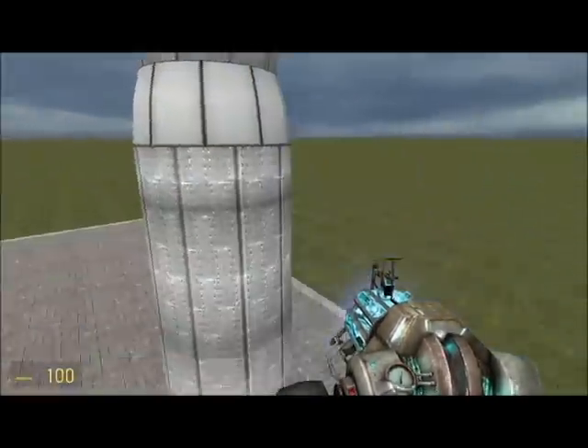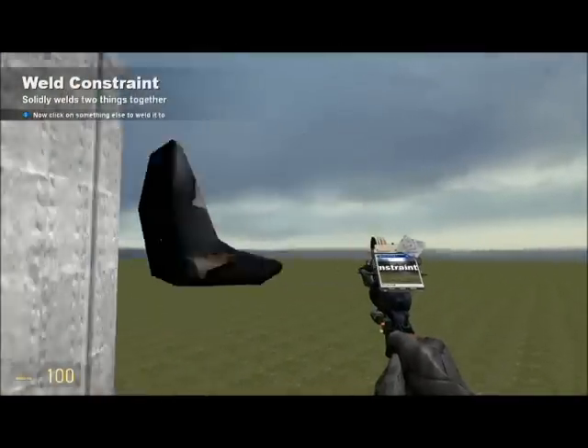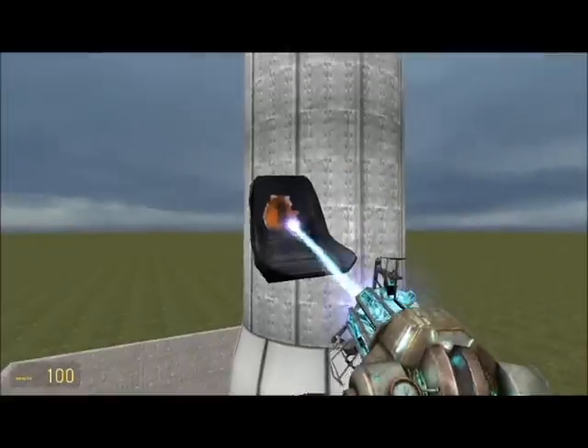Freeze it, get weld, click on the chair and then the rocket. Then go to the physics gun — sorry, I said gravity —